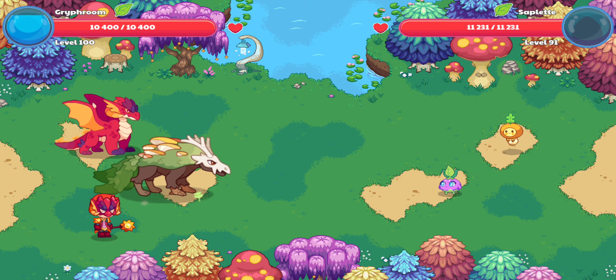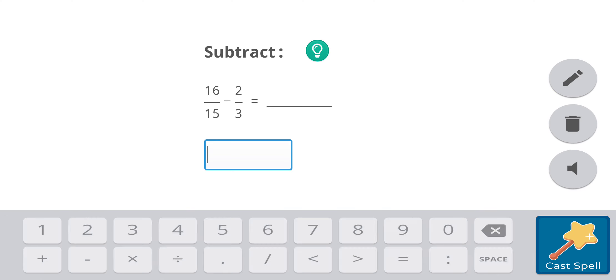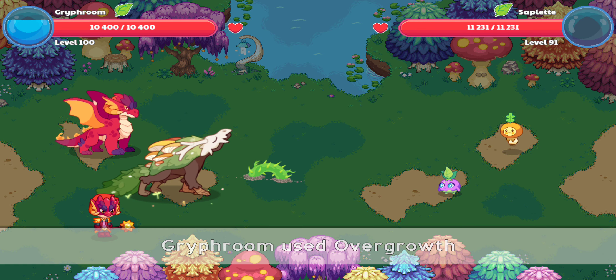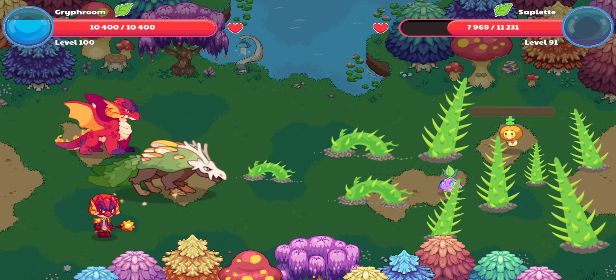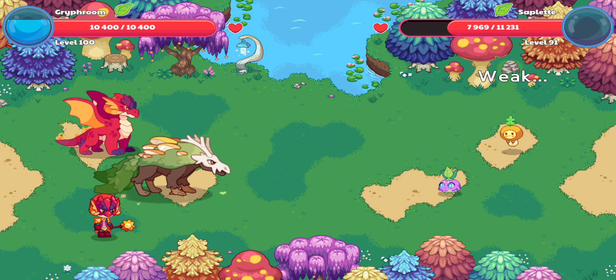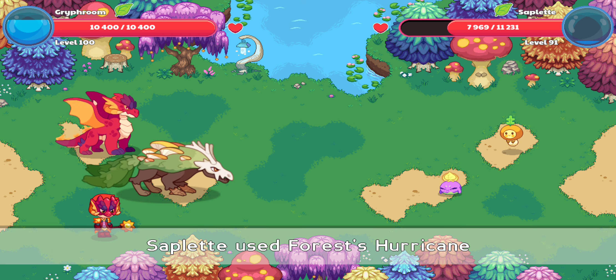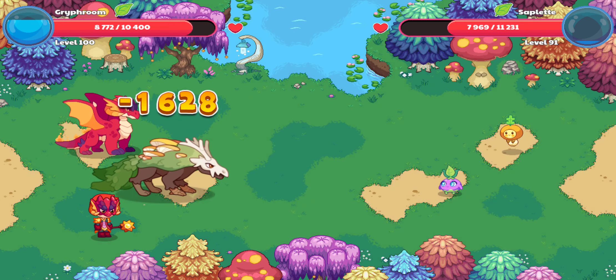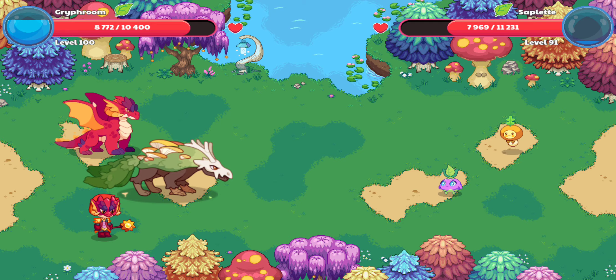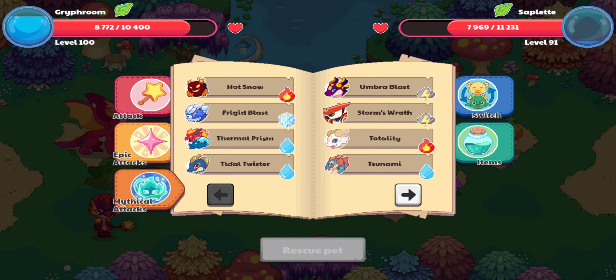Alright, let's go for an Overgrowth. I'm not going to go for a Wildfire, because I still want my energy bar to be pulled. Wow, it's still bigger than Saplet. Alright, let's go for a Totality.